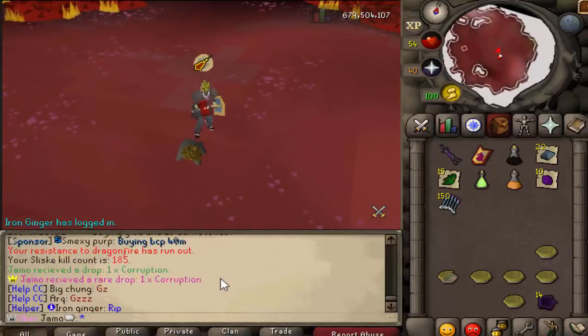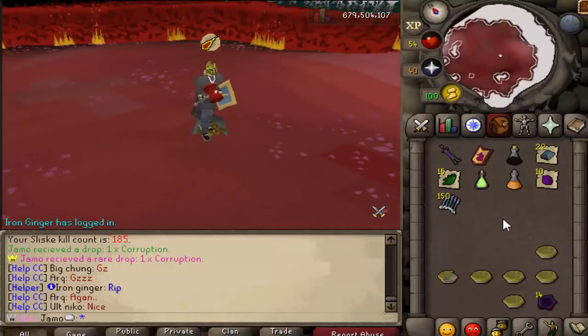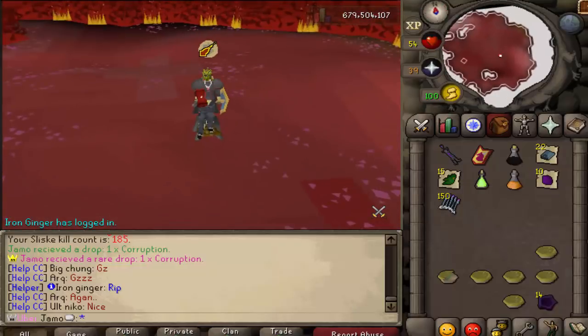Hey, I just got Corruption. That is my third item. Unfortunately, this is the first duplicate, so I guess I can disassemble it in the next update.